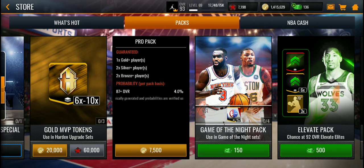So with a 4% chance, if you open 25 pro packs, that is a 100% chance to get an 87 plus — based on the information they give you. Each pro pack costs 7,500 coins, so 25 pro packs comes out to 187,500 coins to guarantee an 87 plus. And you can only open five packs a day.